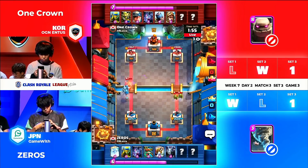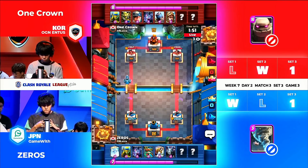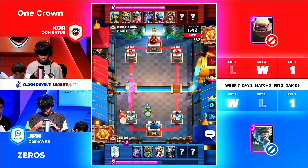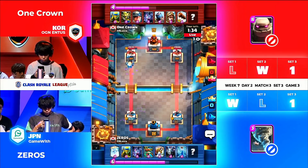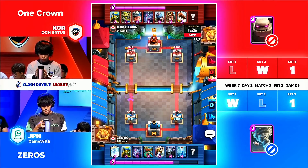Prince takes it out very very easily. The mega minion will take out the Prince — mega minion goes towards the tower and probably will get hit by something. So back and forth right now — spell bait still going on with the miner. Okay, look at this — three cards are getting a lot of value here with great lightning right there, just to make sure it's the entirety of those goblin spirit. 1819 on the left side though — One Crown has taken a little bit more damage overall than Zeros.